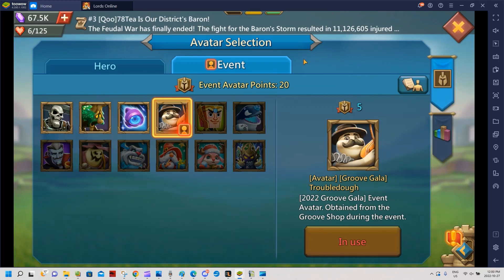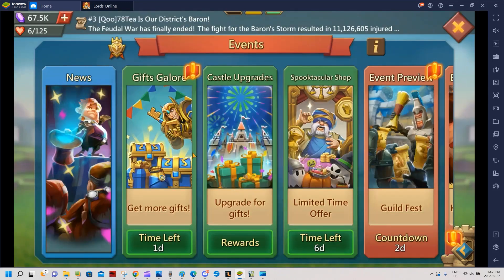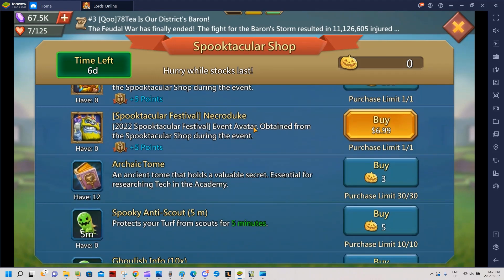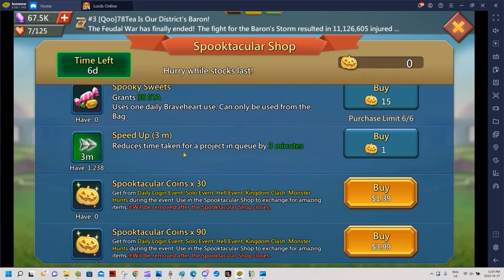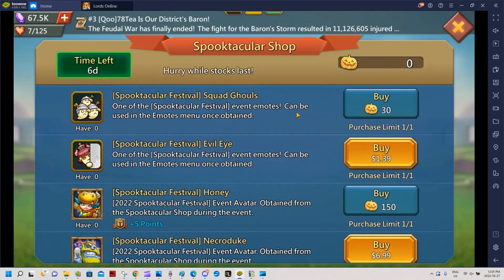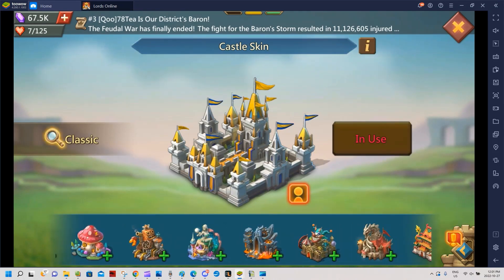I'm not sure if the special events work on the Taiwan server, which may be why I've never unlocked any event avatars. There are two event avatars this time — one free-to-play and one paid, probably around five Canadian dollars. You also get archaic tomes, research speed-ups, stamina, and you can buy spooktacular coins. There might be a castle skin but I don't see it — possibly because I'm not castle level 25.